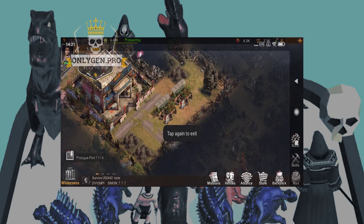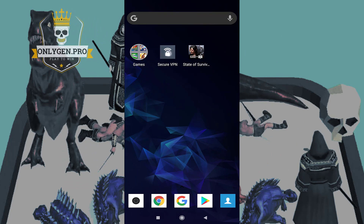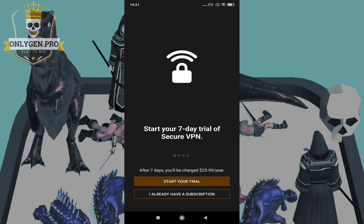Verification is completed. Now back to the game and check your resources. If they don't start growing after a few minutes, try to complete more tasks. Sometimes some of them don't count properly.